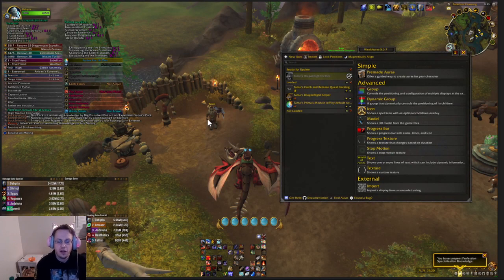Thank you so much for once again joining me, the underscore dab 86, in regards to Tomas' Dragonflight Helper. I want to go ahead and update this because it's no longer just one weak aura — it's one primary weak aura with several other ones that you can add to it to increase the functionality.